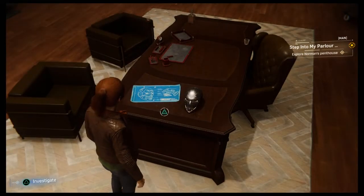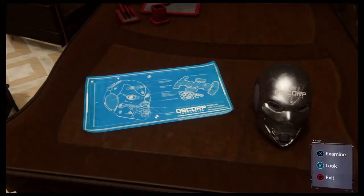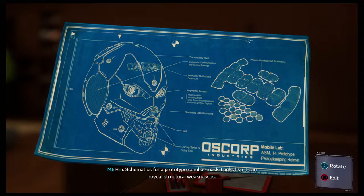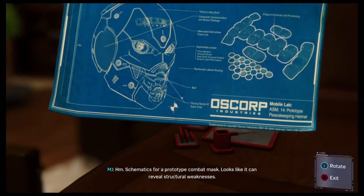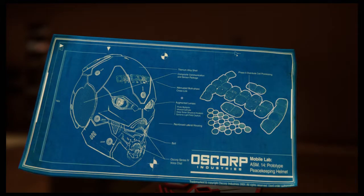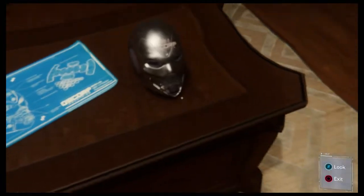It's a Green Goblin thing - what is this? It's a prototype combat mask, looks like it can reveal structural weaknesses. Is Green Goblin going to be a thing in this game as well?